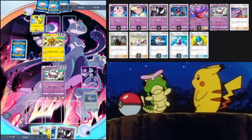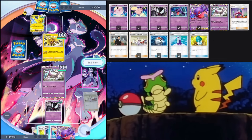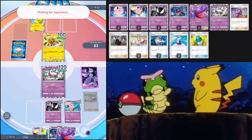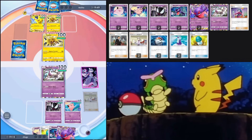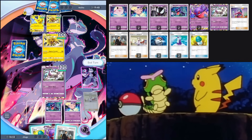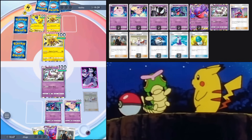We got Clefairy and Gengar from Professor's Research — looking real good. Hopefully we don't get Red Carded. No Red Card, so they're just going to stall it seems. Let's evolve Clefable, evolve Haunter, and build up the Haunter. There's a Poké Ball — they're looking for Blitzle. They're running Voltorb into Electrode and there's a Zapdos.